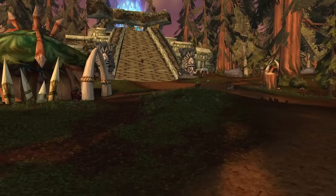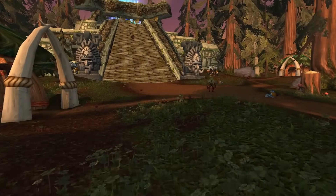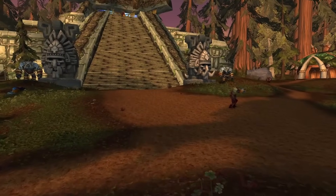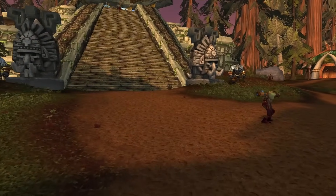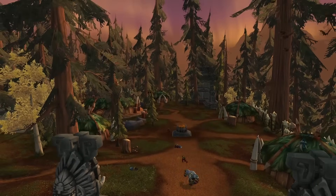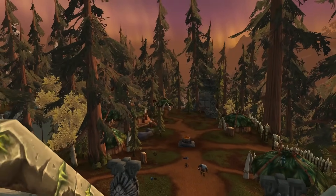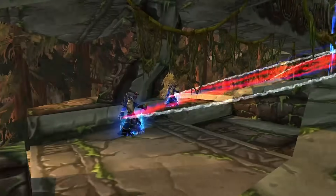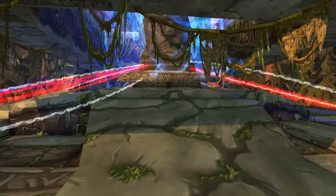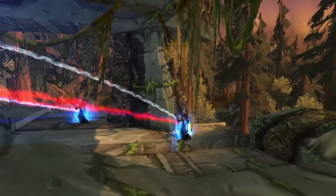Venture south of Drak'Tharon Keep in the Grizzly Hills, and you'll stumble upon the unique village of Zeb'Halak — a cluster of troll huts enveloping a ziggurat crowned by a colossal stone head known as the Seer of Zeb'Halak. Before the clash with the Lich King, the village succumbed to the Scourge even before the Alliance set foot in Northrend. The once-thriving Drakkari trolls met a tragic end, leaving Zeb'Halak in ruins. In the aftermath of the war against the Jailer, the Bronzebeard brothers explored the desolate remnants and reported a haunting picture — a once-vibrant village reduced to ruins, now haunted by wandering ghouls with no purpose or direction.